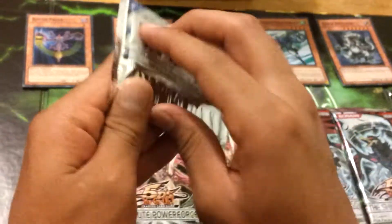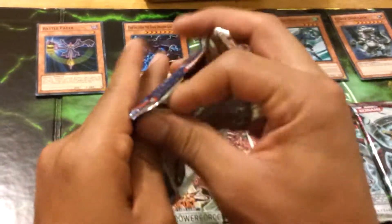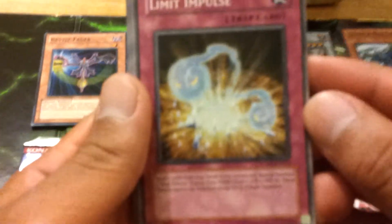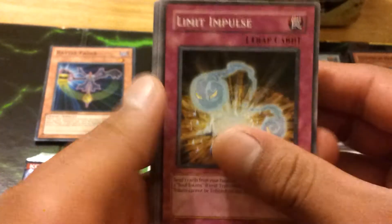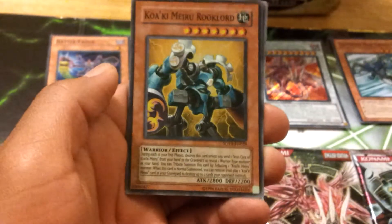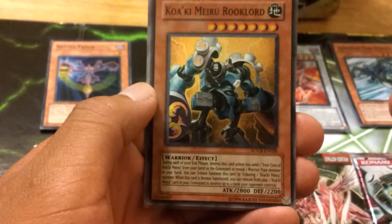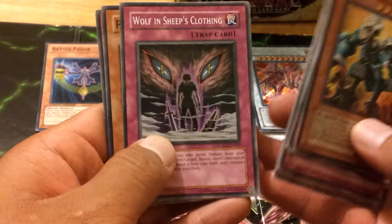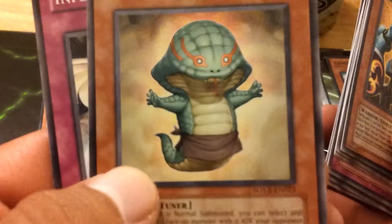Let me start with the Stardust Overdrive. First we have a Limit Impulse, a Reptilian Scylla, Slip Summon, and a Super Rare Kwaki Meru Rook Lord. Then we have a Negaton Core Panel — Rare. Solitary Magician, Wolf in Sheep's Clothing, Reptilian Viper — that guy looks cute — and Infernity Force. So a Super Rare in that pack.